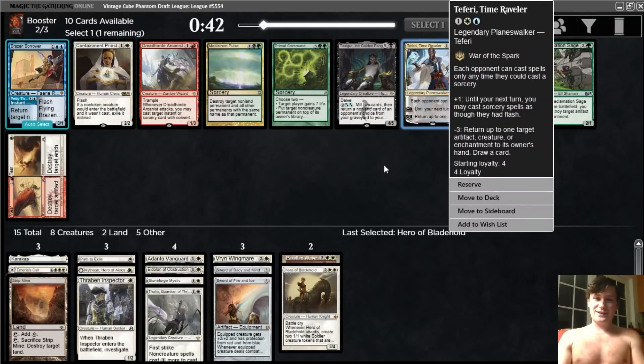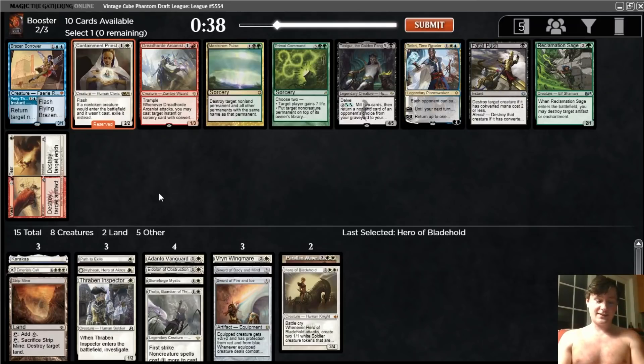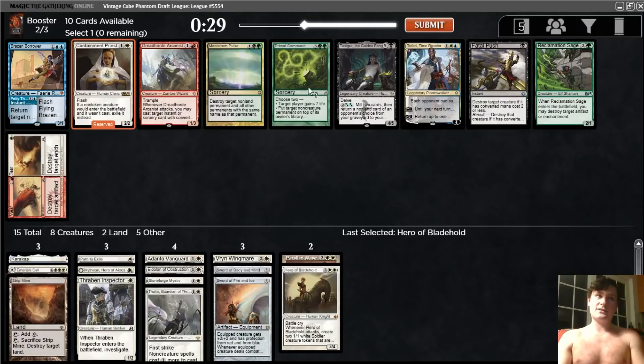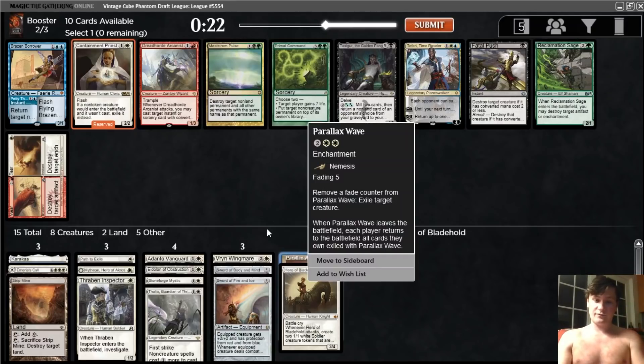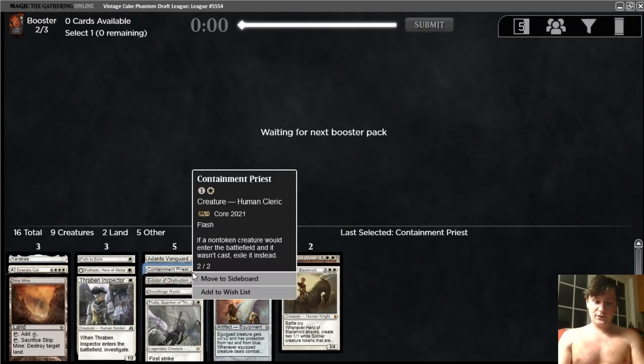Every bone in my body wants to take a Teferi, just because that's pretty much just how I roll, but we should definitely take the Containment Priest here. Fills the curve well. It's good against Reanimator, which can be one of our toughest matchups. Also good against Mono Green with Green Sun's Zenith and Turn Timber Symbiosis — now that they replaced Tooth and Nail. But this is a great pickup. Also very good with Parallax Wave — you can exile their things, and then when they come back off the Parallax Wave, Containment Priest means they don't actually come back.